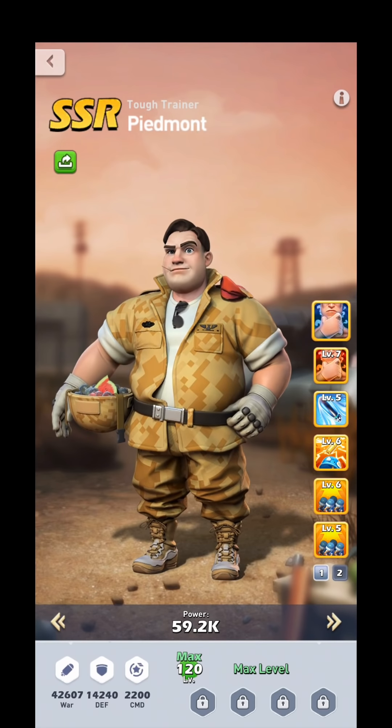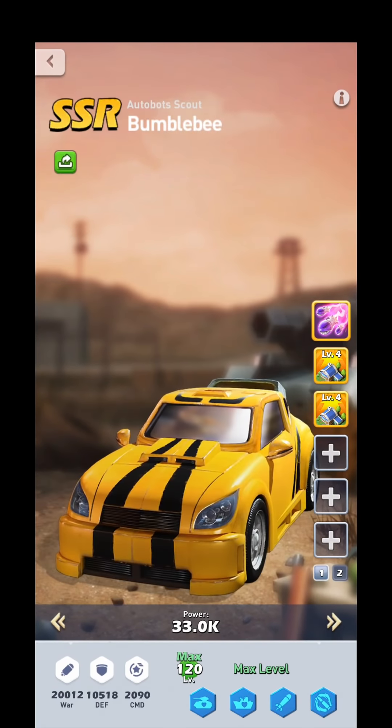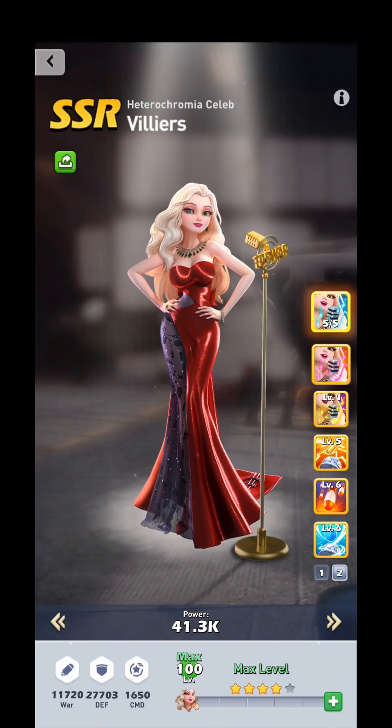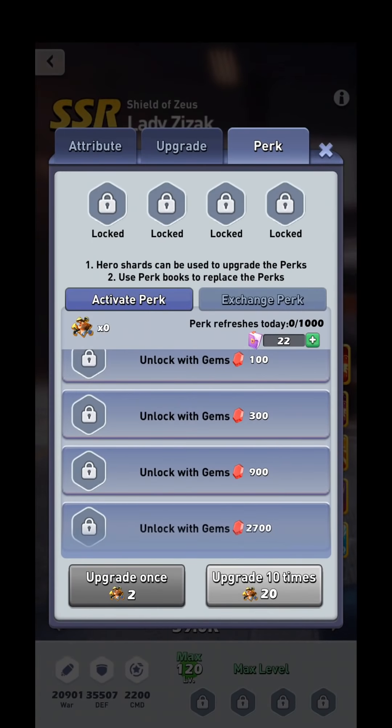Once a hero reaches five stars, you unlock the ability to unlock perks. You'll notice on a hero who has had their perks unlocked, instead of being grayed out with a lock, they're blue symbols. If you go to a four-star or lower hero, those symbols are absent.